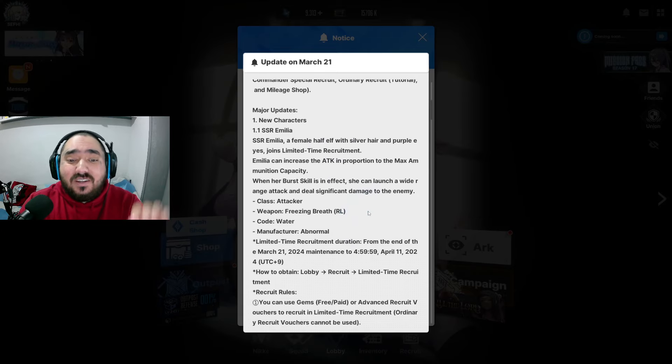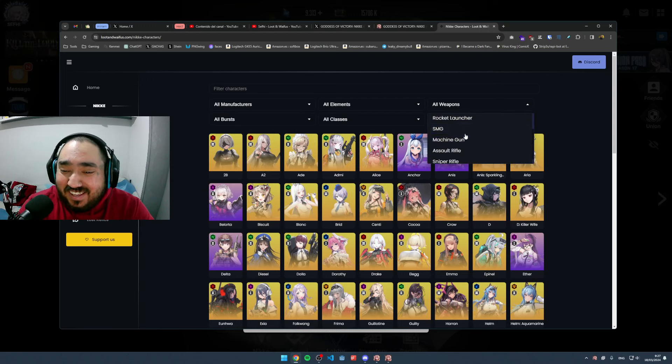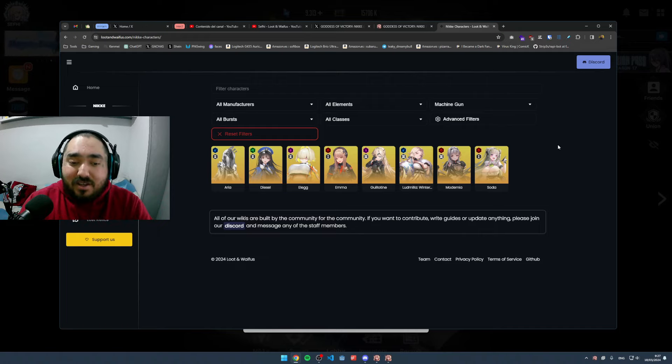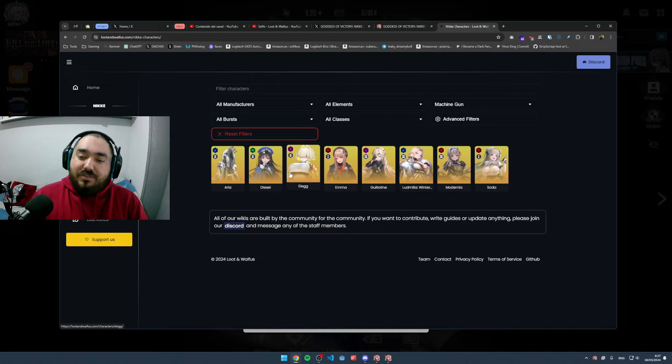Emilia — this is really important. Emilia can increase attack in proportion to the max ammunition capacity. If you remember, Rem is a machine gun, so this is going to be interesting. They are actually making a synergy between abnormal characters before they do it for Elysion. I will never understand what Shift-Up is doing with Elysion, but maybe one day we will understand.